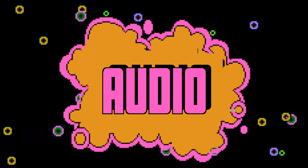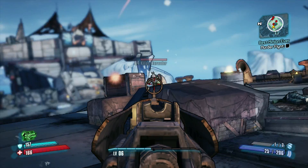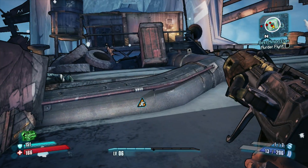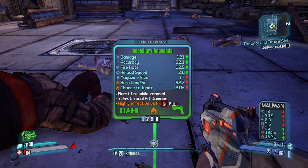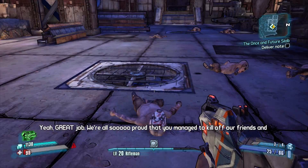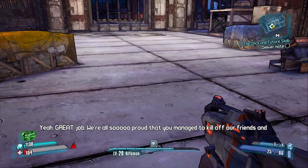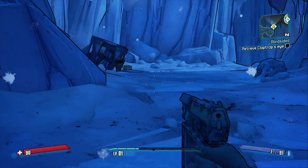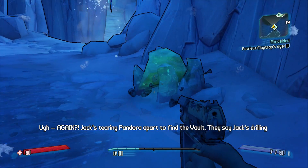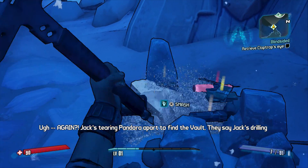From the squeals and roars of Pandoran wildlife to the screams and quips of bandits, everything you'll hear in Borderlands 2 serves to set a mood. Every person or robot you meet has something to say, and they will be talking a lot. Claptrap especially never seems to run low on comments that can be pretty funny sometimes, but can grow annoying on consecutive playthroughs.